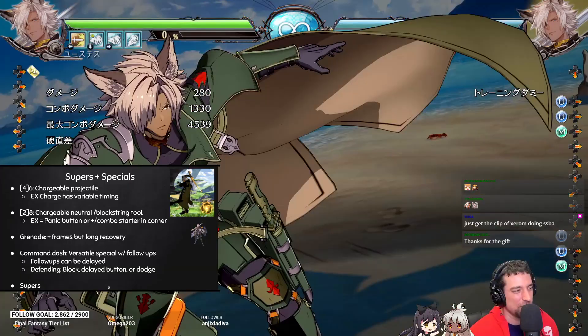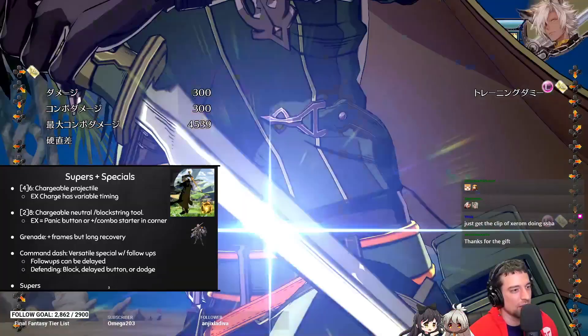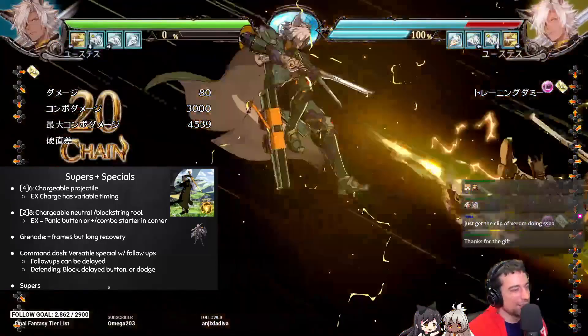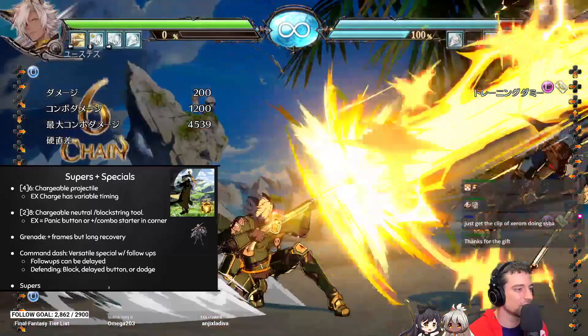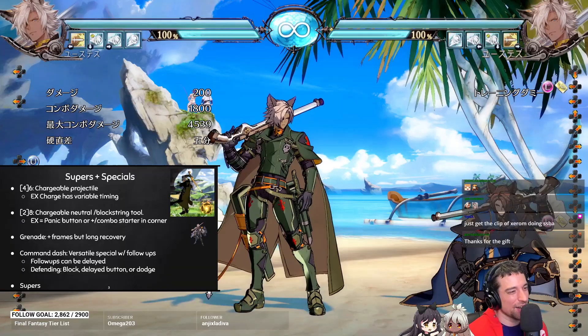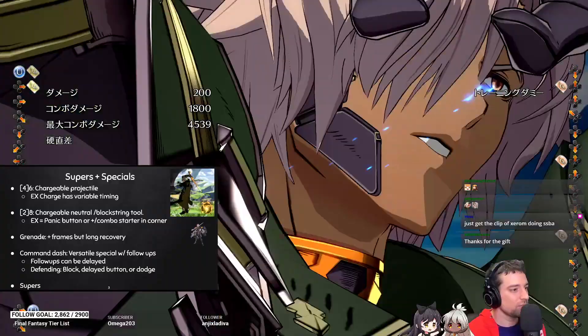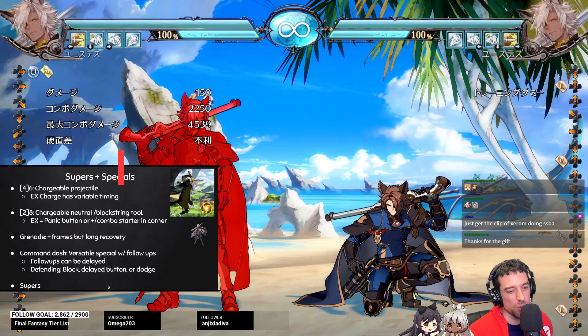His supers are pretty standard. His SBA is pretty good because it goes through projectiles, has a lot of projectile invincibility, and you can react pretty late to it — it's really good anti-projectile. Interestingly, his SSBA is also anti-projectile. It also works as an anti-air, but it's only blockable at the base of it — you have to be a little careful, but it can work as an anti-air.